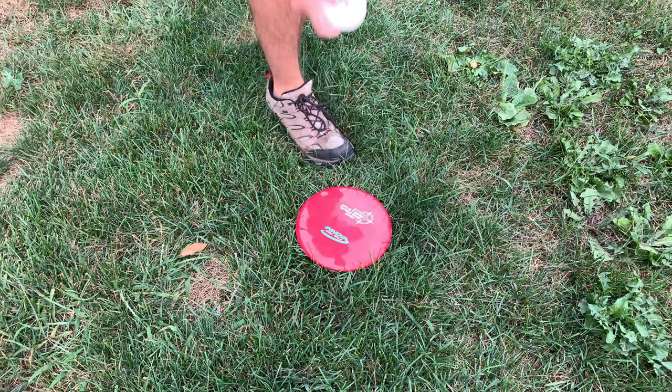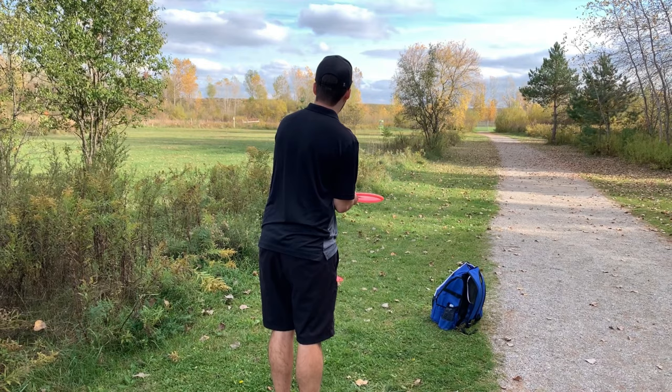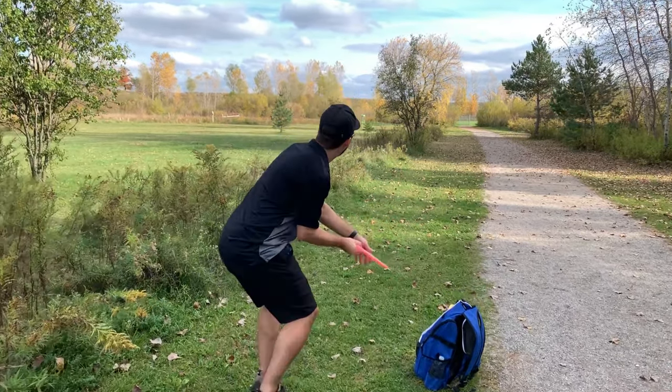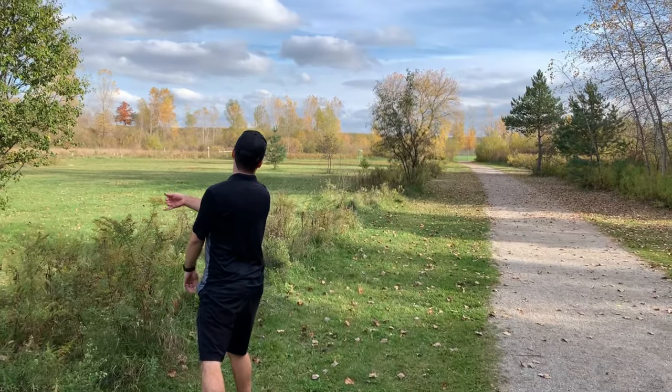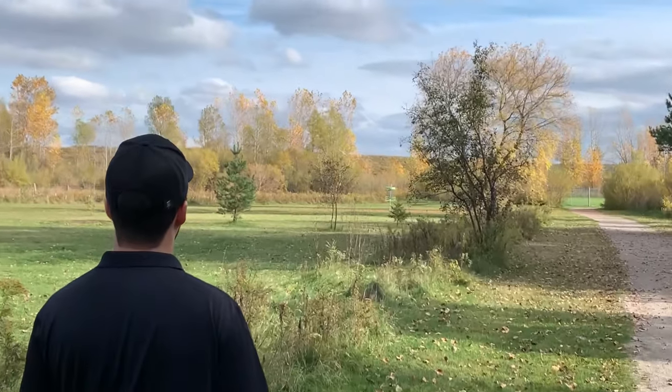When you're ready to throw your next shot, you need to make sure that you have one foot directly behind your mini marker or previously thrown disc. You can still walk up or even run up to throw, but you just need to make sure that your front foot finishes behind the mini marker before the release. If you step forward ahead of your mini marker, that's okay as long as you release the disc before doing so.